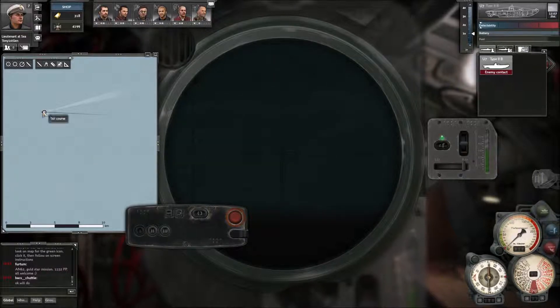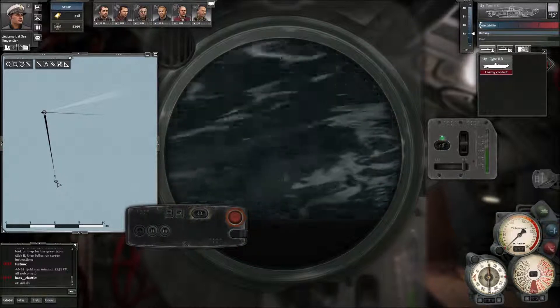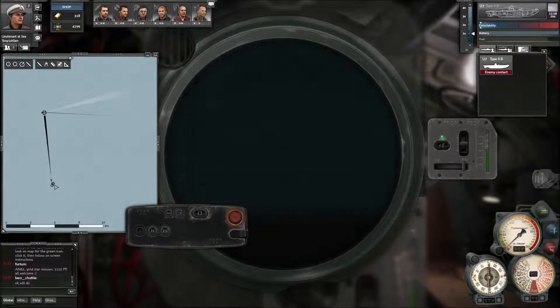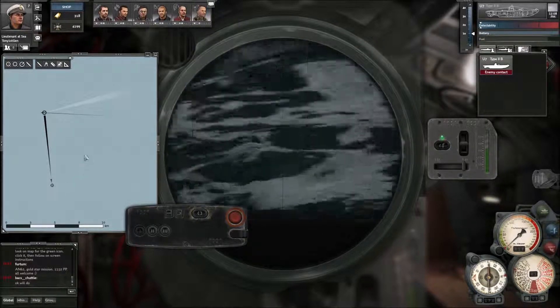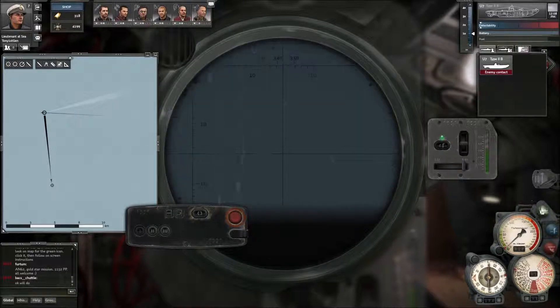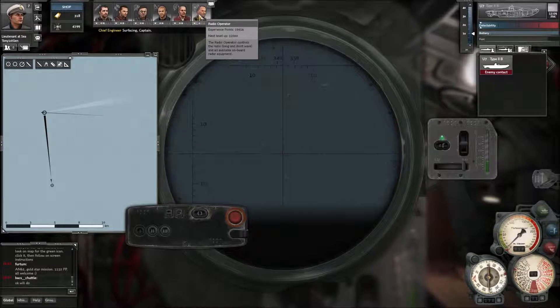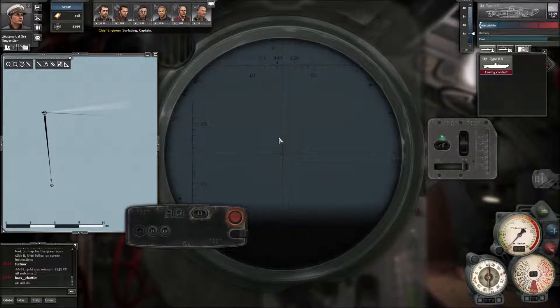OK, usual thing - set course, try and get in front of it. Accept the command - sometimes it's a bit sticky; it has been in beta forever I think. We need to surface the boat again. Something I should have done at the end of the mission is give a weather report - that would have given me experience points. That was not very clever of me.